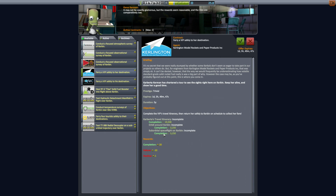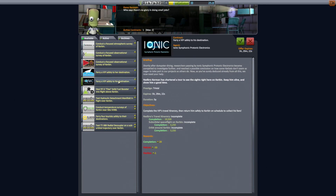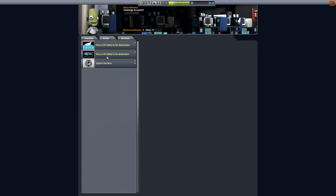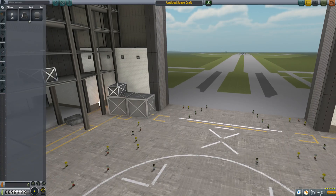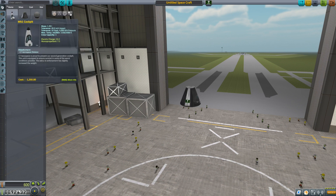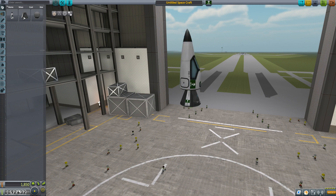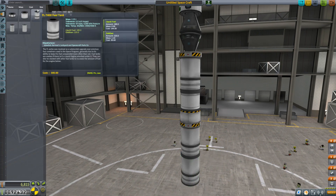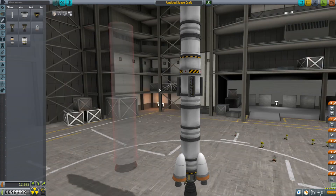I will do two missions at once. There are two missions to ferry a VIP to their destination, and it is two times the same destination — go to orbit. I'll take them both with me on one mission. So let's build a rocket. I start with the capsule for the pilots, then add two capsules for the tourists, and then I make my rockets. Let's make it big.